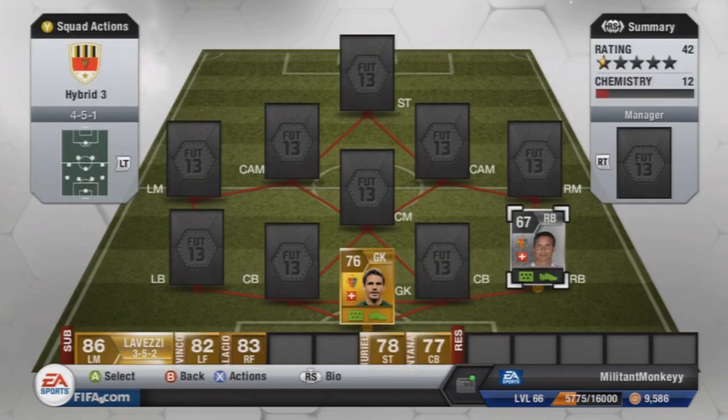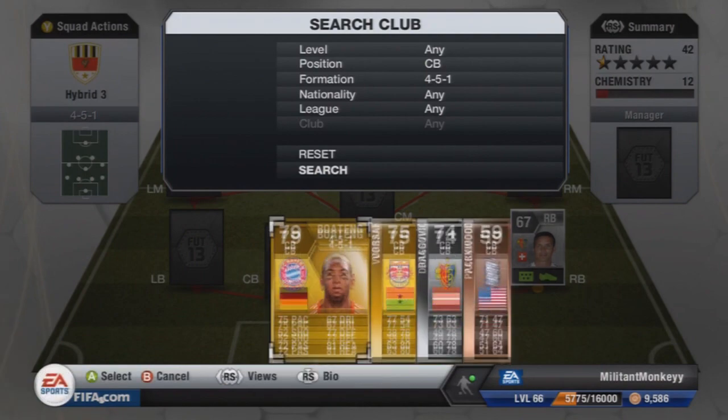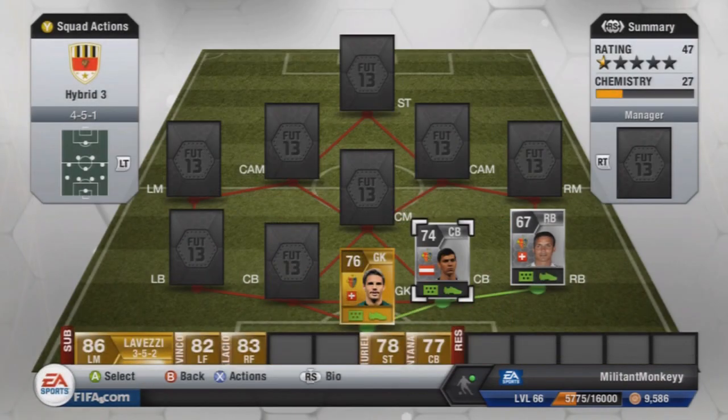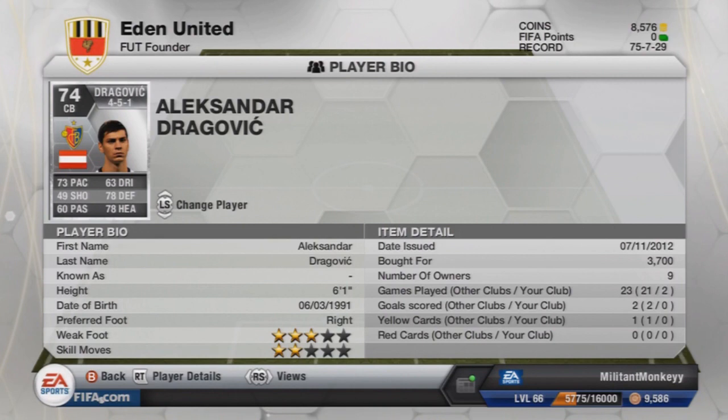The first centre-back we have is Dragovic from FC Basel — also the first Austrian player in this team — getting a nice strong link with Jan Zommer and Dagan. He's 6'1 with 73 pace, 78 defending, and 78 heading. Really good all-round stats, and he's 3,700 coins. He's worth it — very, very good, one of the solid centre-backs in the game.